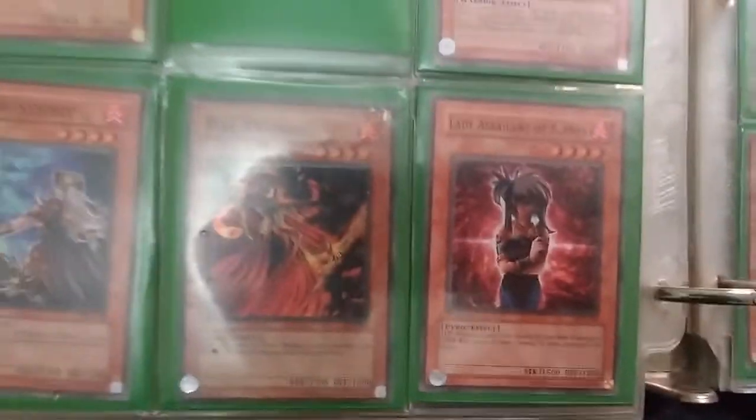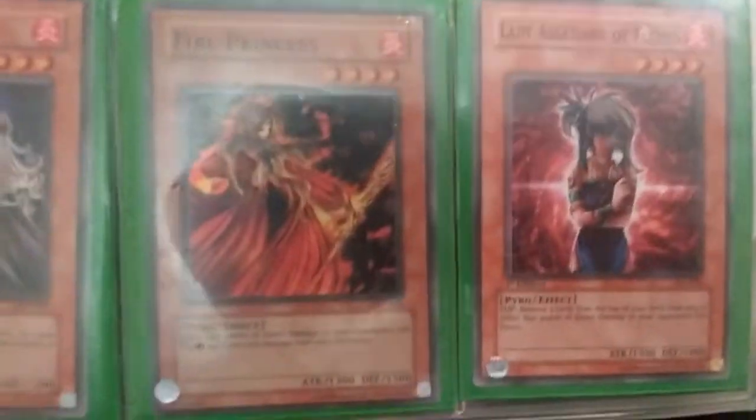This is Legacy of Nightmare now. All these are in sleeves too — this is awesome. Crimson Century. Fire Princess — that's a Rebecca card, Rebecca Hawkins. Anyone watch the initial Yu-Gi-Oh! Duel Monsters? Rebecca Hawkins used Fire Princess. Fire Sorcerer. Spirit of Breeze. Hysteric Fairy. Jar of Greed — which is an awesome card.